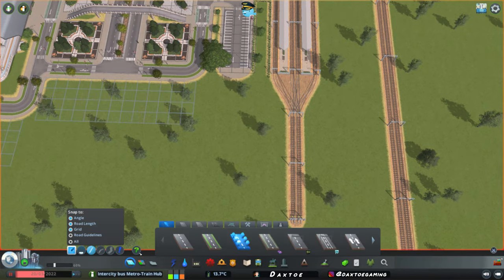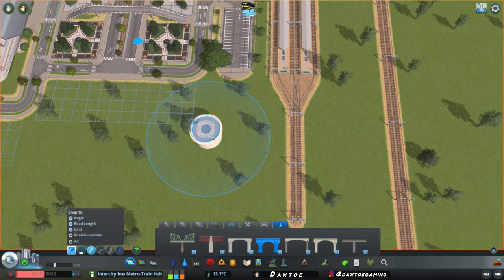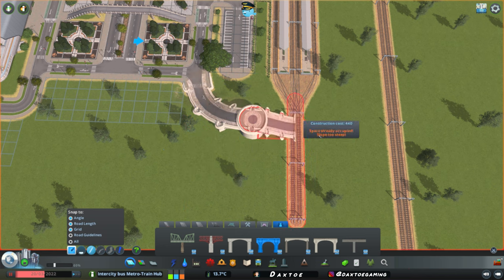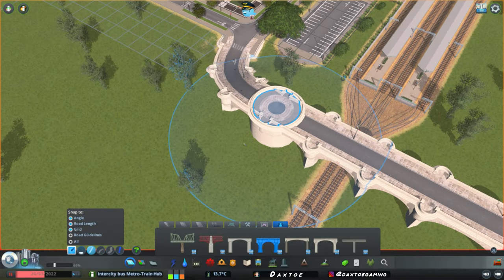Let's come into our roads, go over to content creator packs, the bridges and piers, and take the European two-lane stone bridge — an absolutely beautiful road. We'll come to this corner, and with our curved tool selected, we'll come out by five. Then with lowest elevation step selected, we'll come up by three. Back to straight road, and we'll come over just like this — and this can just continue out.